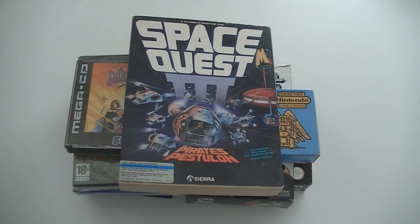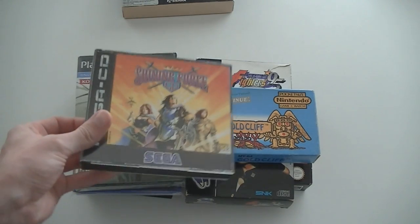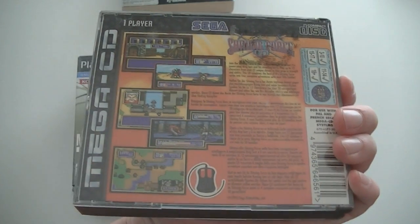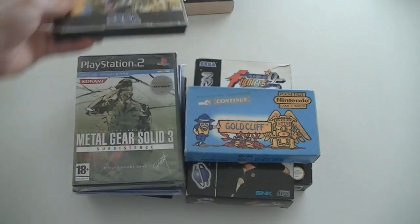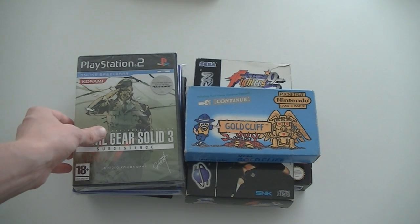We're getting closer to the grand finale and more games that I was really looking for. Space Quest 3. Then we have Shining Force CD, which is quite a hard to find Mega CD game — I hardly ever find Mega CD games so when I can pick them up I definitely do. And that's why I was so bummed about losing the Robo Aleste at the convention in Germany.